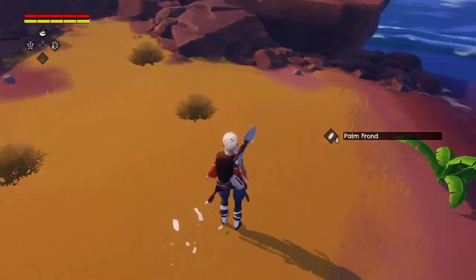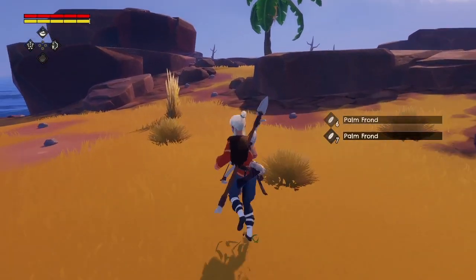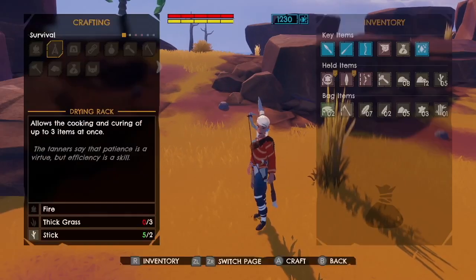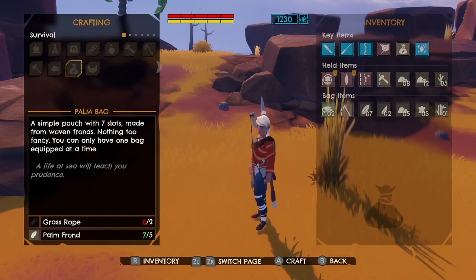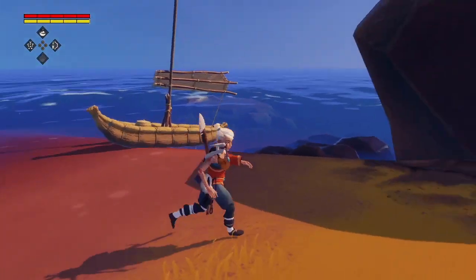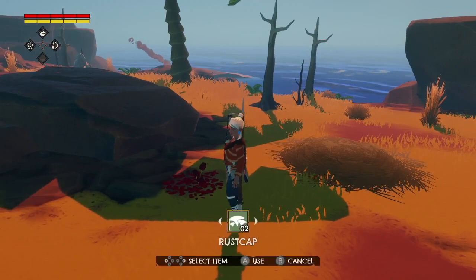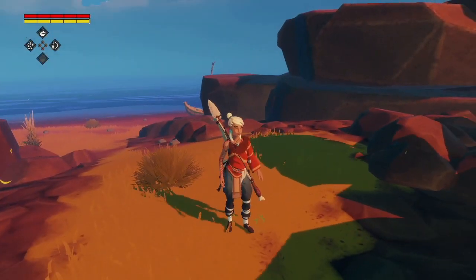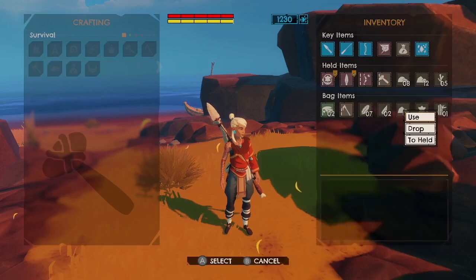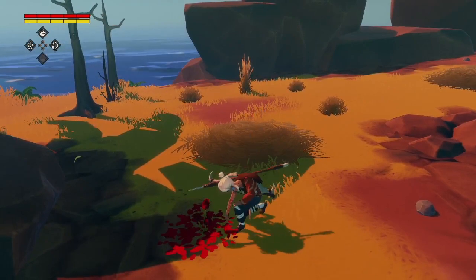I'm collecting some resources but my inventory is really small. It says you can only have one bag equipped at a time, so I haven't tried making another bag — I'm constantly running out of space. I also have a little storage basket on my boat but you can only put five things in there. I want to pick this new thing up, but I don't have space. I'm going to drop some of my rocks because I can always find more.